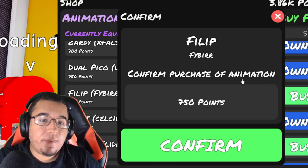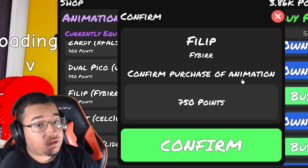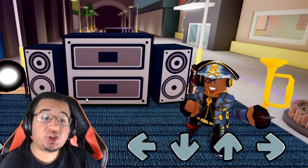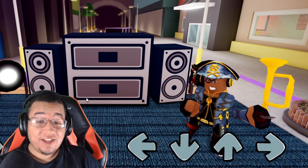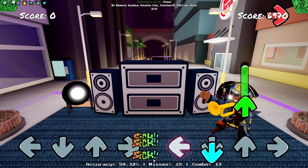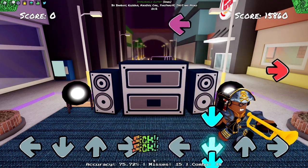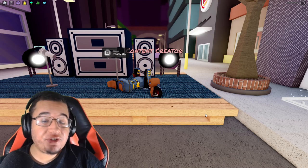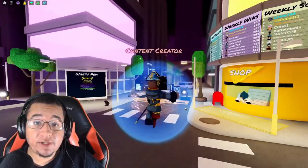First up, the cheapest animation from the update is going to be the Phillip animation — 750 points, made by Firebird. This is what the animation looks like on idle. You're going to be wielding a trumpet: left, down, up, and right. Looks pretty good. 750 points is a really good deal for it.